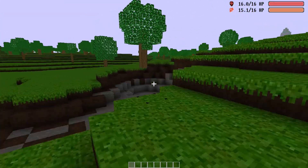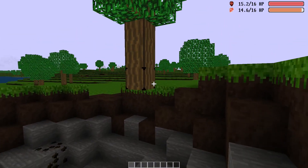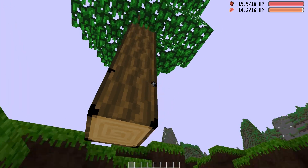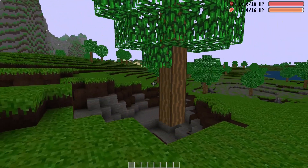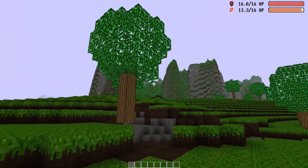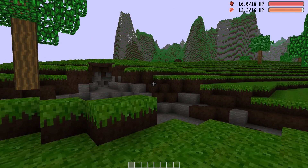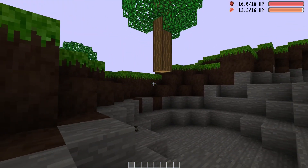There was this one bug that was bothering me for a while now. As you can see, the tree is growing in the air — that can't be healthy. Intuitively this bug seems easy to fix: before generating a tree, just simply check if there is a solid block below. Sadly it's not that simple.